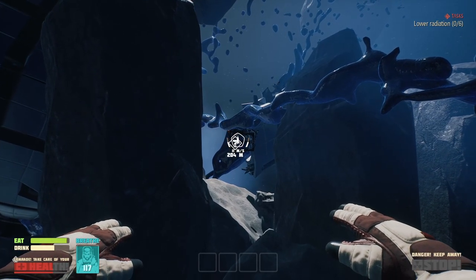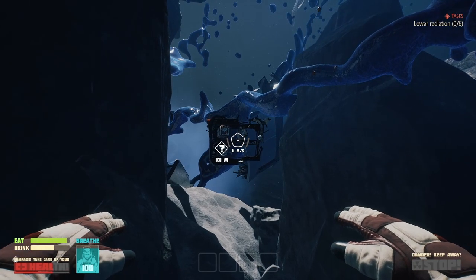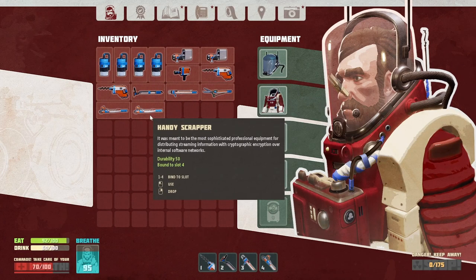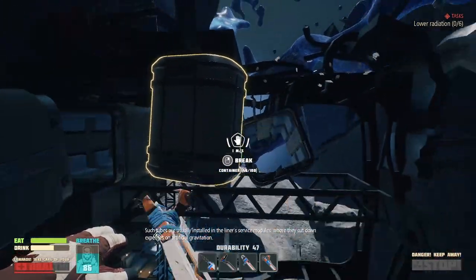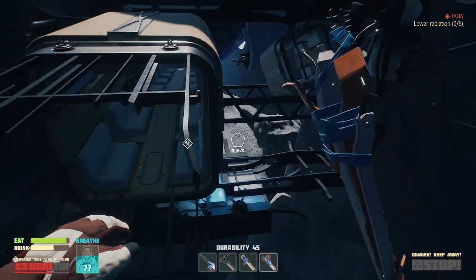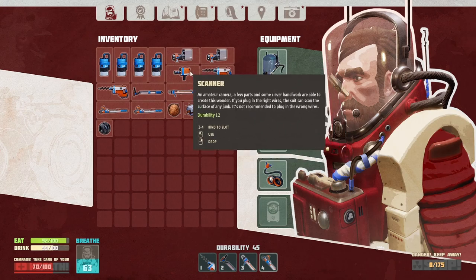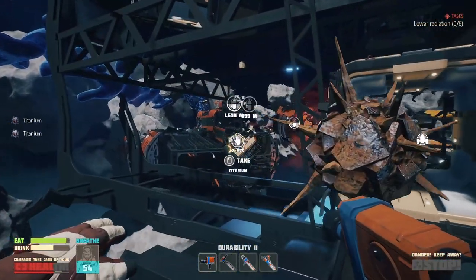I still cannot believe my ability to miss every explosion happening here. Let's equip all our — such tubes are usually installed in the liner's service modules, where they cut down expenses on artificial gravitation. Let's see if there's something down here. What's that — titanium? Now we can create a compensator. We can scan it — new blueprint: tube. Why would I need it now?